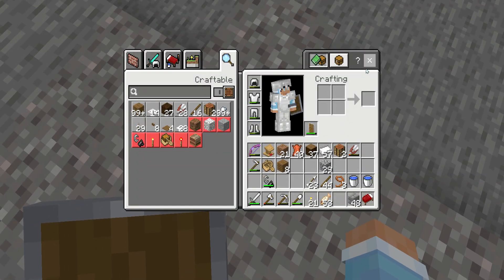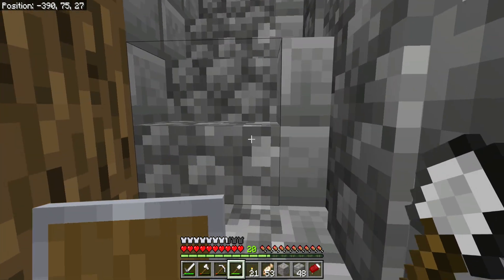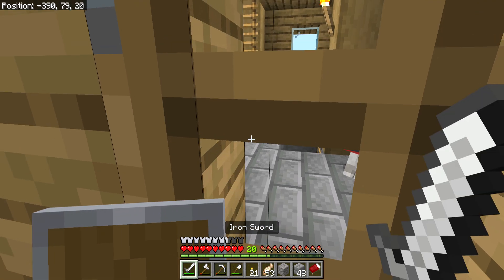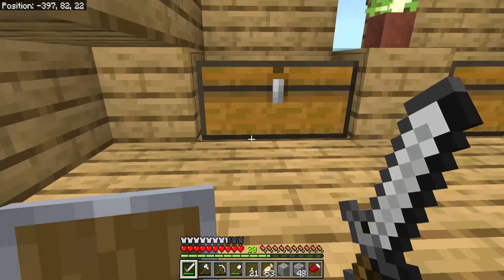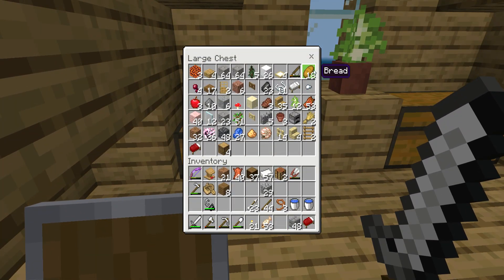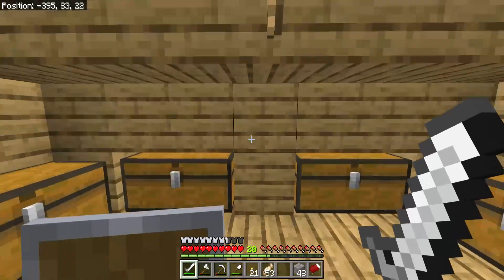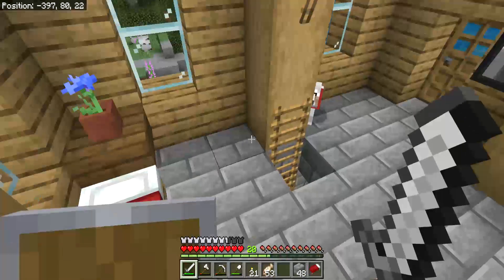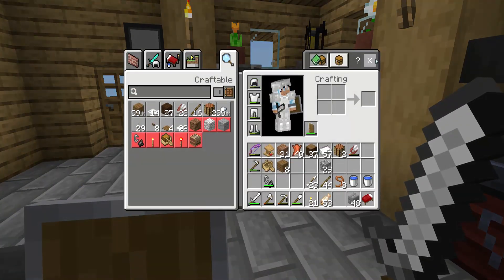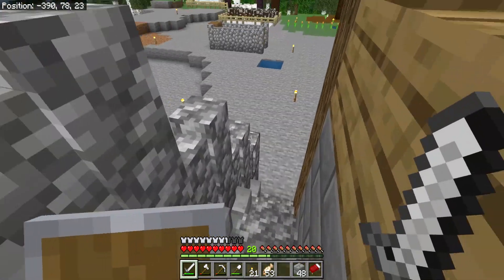This gravel block is annoying me. Let's put this away — that's a lot of gravel: two stacks and 23. No wonder I have so much flint. It's because of that gravel vein below when I was doing the villager breeder. I don't currently have any sugar cane on me, so I can't actually make any lecterns for the trading hall.